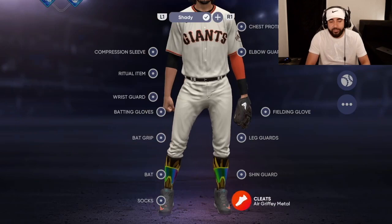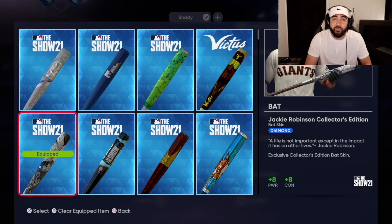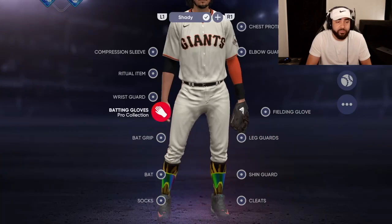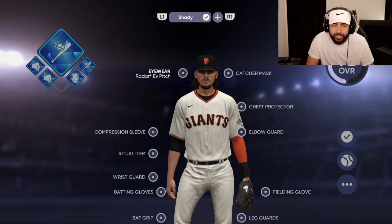Socks — Fernando Tatis, I got these for free. For the bat, I have the Jackie Robinson bat: plus eight, plus eight — 16 total attributes. The other bats usually give you 12. There's one that gives you nine power and five contact, that's only 14. So the Jackie Robinson bat gives you the most. Bat grip: Mike Trout — I got this through the program for free. Batting gloves give contact, power, and plate vision. Legendary call gives plus eight, plus eight. I had to buy this one, but there's another one called El Mago that gives plus six, plus six and isn't too expensive.